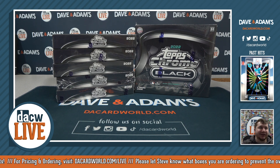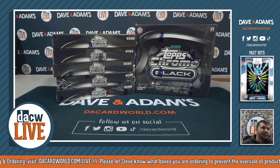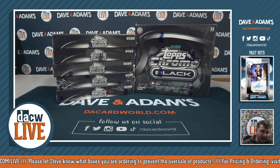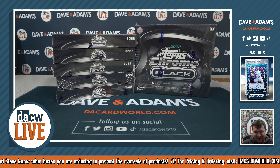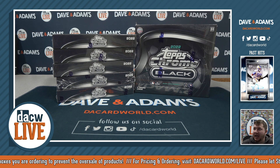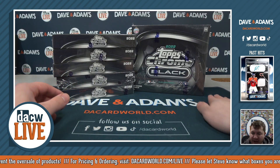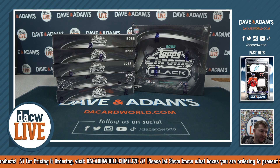All right everybody, this is our 2022 Topps Chrome Black Baseball Hobby six box 26 spot random team break number one. You see the six boxes sitting right in front of you. We've got four trading cards per box — a beautiful auto in a nice protected encased holder, a couple base cards, and a parallel per box. We're getting six autos total.